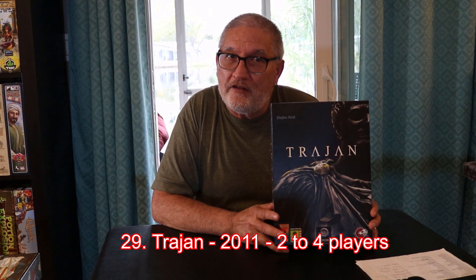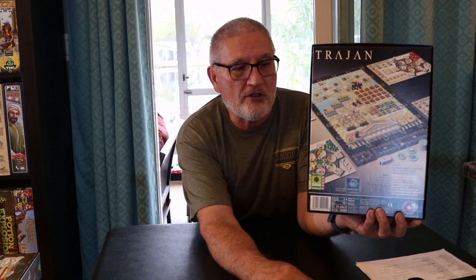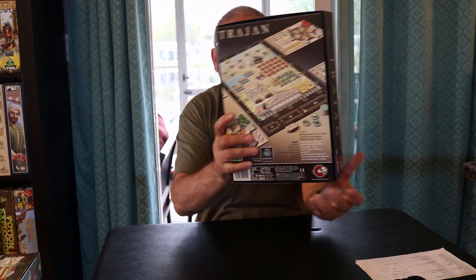Moving on to number 29: Trajan, by Steffen Feld. Many people consider Trajan Feld's best game, which tells you how good it is. It's not my personal favorite by him, but it is excellent. The key mechanism is a Mancala — each player has a Mancala board and every space on it corresponds to a different action you'll take on the board.